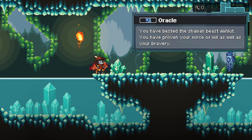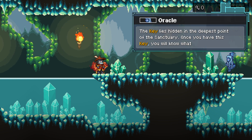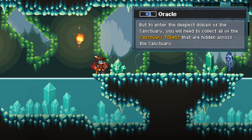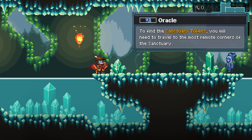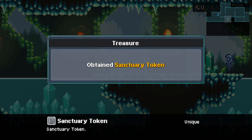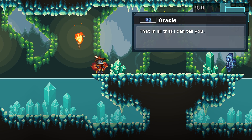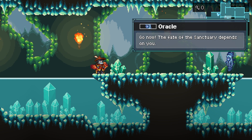You have bested the Shaman Beast Akul. You have proven your force of will as well as your bravery. I shall give you all the aid that I can, and trust that you will use my gifts to save the Sanctuary. The key lies hidden at the deepest point of the Sanctuary. Once you have this key, you will know what to do. But to enter the deepest domain, you will need to collect all the Sanctuary tokens hidden across the Sanctuary. I can give you only one — I know there is another in the Sun Palace, which lies west of the Blue Caves. Go now! The fate of the Sanctuary depends on you.